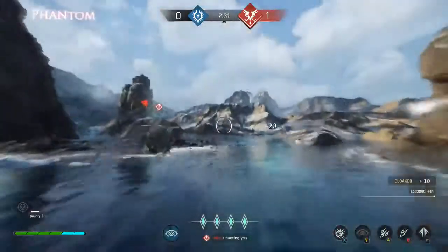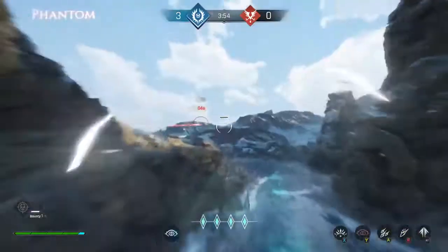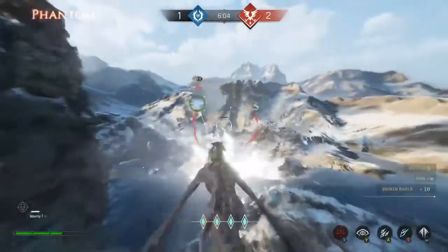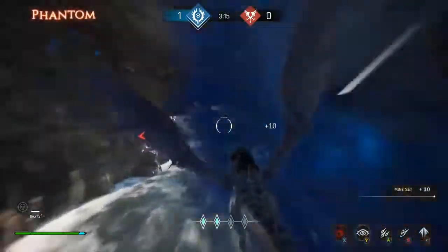Phantoms can cloak in an instant to escape a chase or set up a kill. Use the blast to disrupt your enemy's movement, or set up explosive traps with the mine.